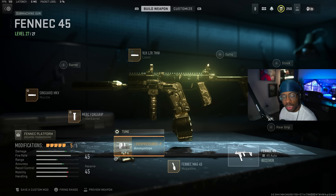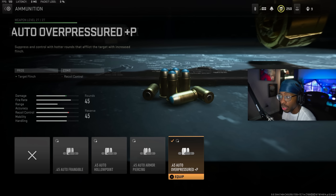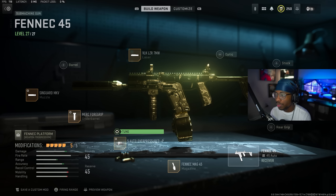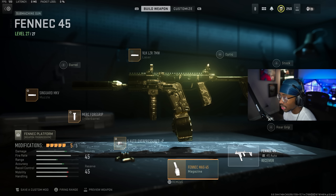Next, you usually don't see this on a Fennec build, but trust me — you want to run the .45 Auto Overpressured ammunition, which basically gives you target flinch. For tuning, we have the damage range up at plus 0.25 and bullet velocity to the right at plus 5.23. This makes a huge difference — this is the fastest-killing Fennec.